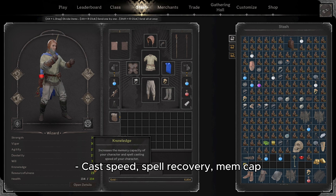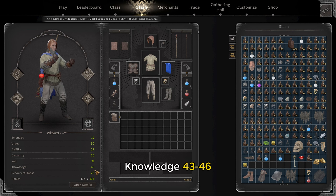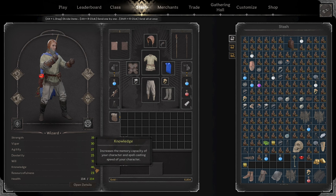Knowledge allows you to cast faster but also to have more memory capacity so you can carry more spells, and also to recover your spells faster while you rest. I usually want to have around 43 to 46 knowledge because that's around 80 to 90% cast speed — that's where my muscle memory sits at.